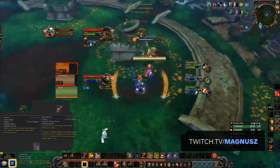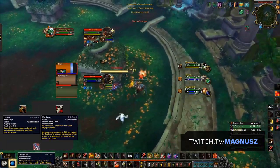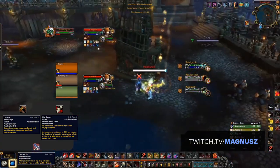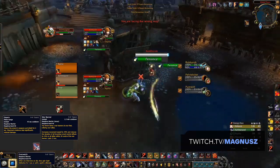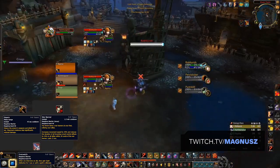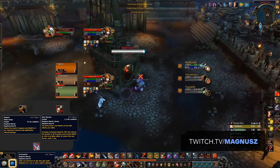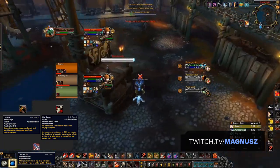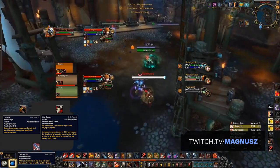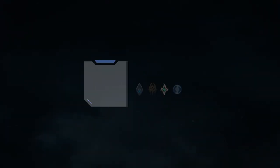You'll frequently be swapping out of Storm of Destruction depending on the matchup. Disarm is a clear pick when facing any team with a melee. Overwatch provides additional outplay potential to keep your team out of CC with Intervene. War Banner is a great tool into setup-based comps to help counter some of their go attempts.